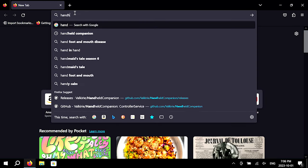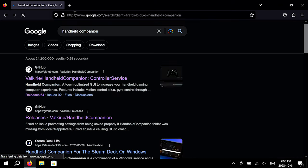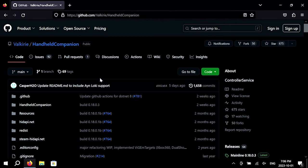Firstly, we need to help Windows recognize the Steam Deck controller. There are quite a few community-made programs that can help us do this. The one I will be using for this video is called Handheld Companion.